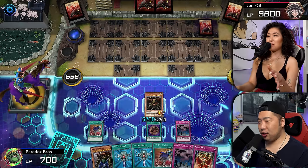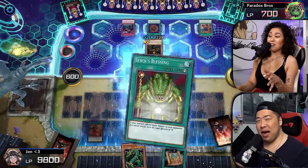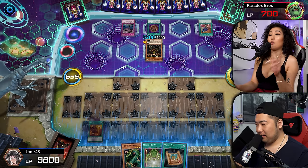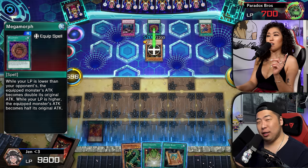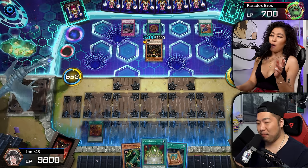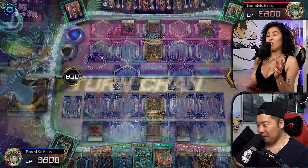Dump Cosigen. You're not even attacking? I want you to have the life points — because if I get too low, that thing's going to go halved. Right, because he had Megamorph on it. But then again, I do have 700. Don't worry, I'm setting up for something big. Are you serious, deck? It's the setup, boys.